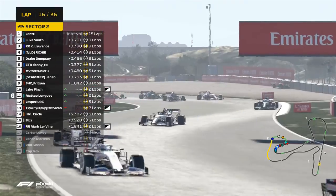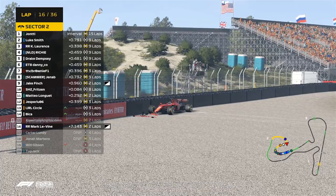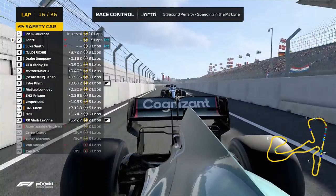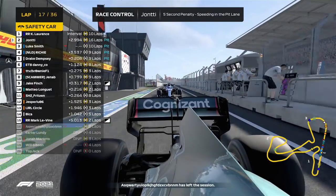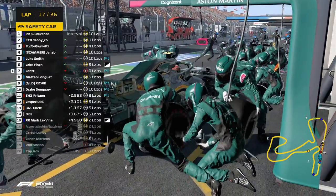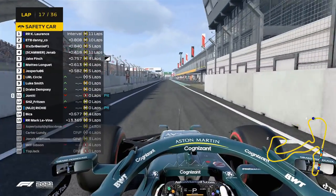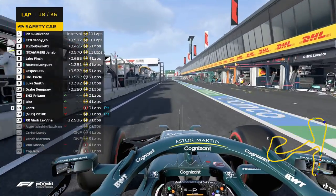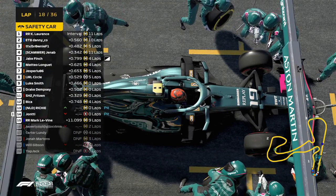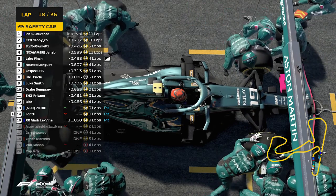The Ferrari driver has dropped a couple of spots. Luke Smith is following. Cody stayed out — that is interesting. This is getting spicy; we're predicting a few more safety cars. Actually, what Cody is doing is getting the softs out of the way so he can go back to mediums. He's done the mandatory tire compound — now he can just run mediums to the end.